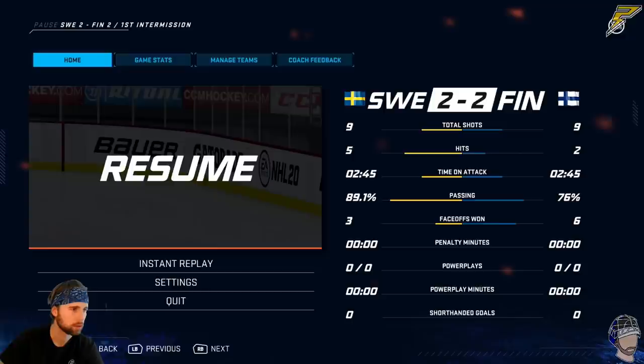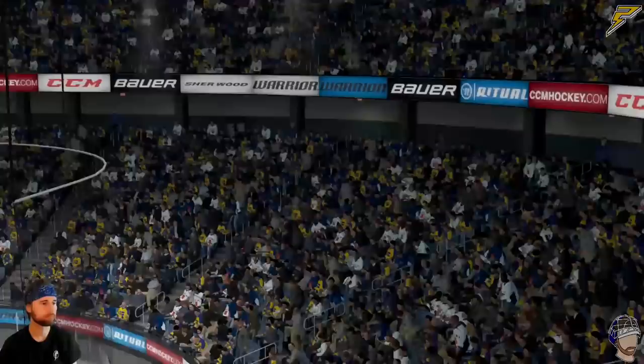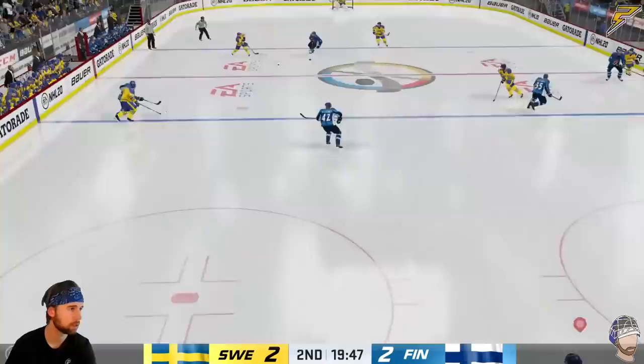Nine shots each — pretty good for five minute periods, I feel like. Adding the game speed up a little bit and taking the offsides and icings away kind of helps out with that. Nine and nine is a pretty realistic amount of shots for only five minute periods when you're playing as a goalie, so definitely if you guys like to play Be A Pro as a goalie, these are kind of the settings I recommend.